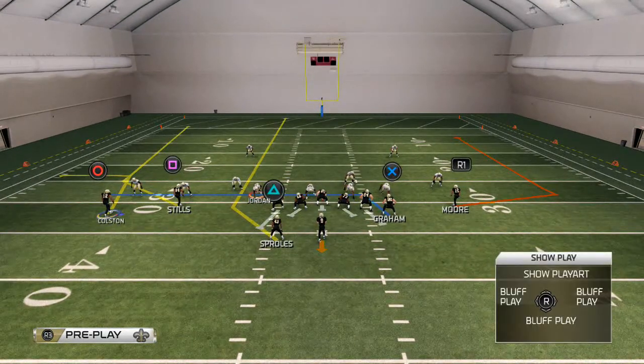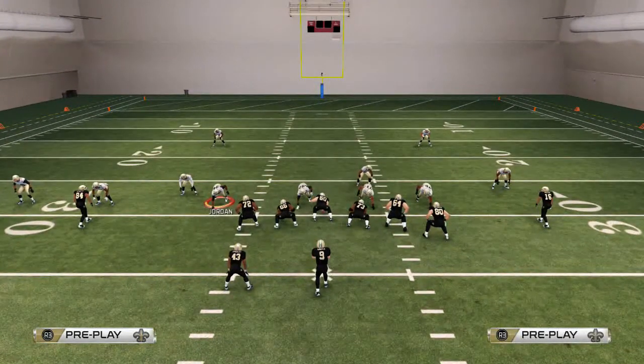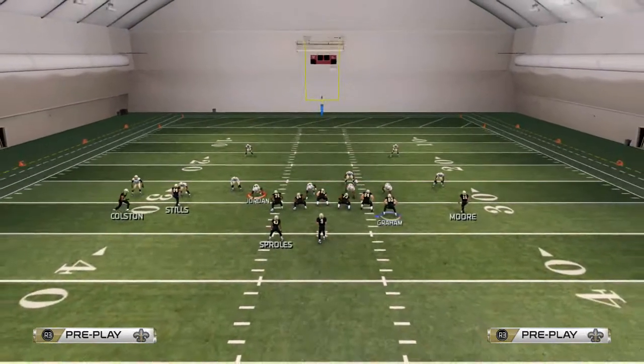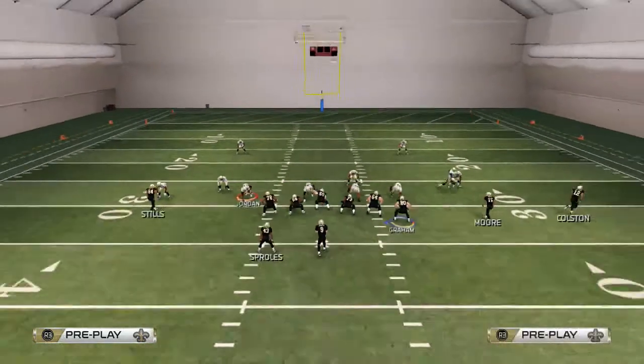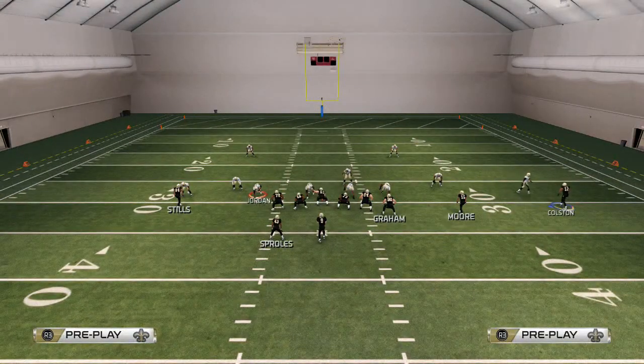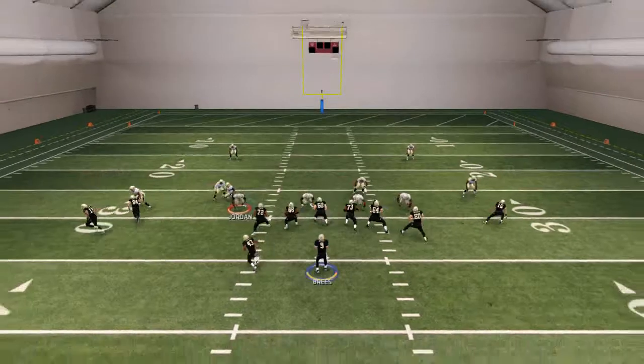Now at this point, you see that Colston's route is going to work kind of like a pick and rub. We're going to motion snap him back to the right a few steps here. His route is actually going to sit, so we're going to need to snap while he's coming across. Right about the time he gets to Kenny Stills, I'm going to snap the ball.